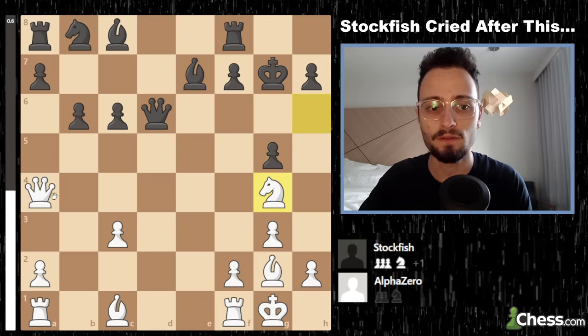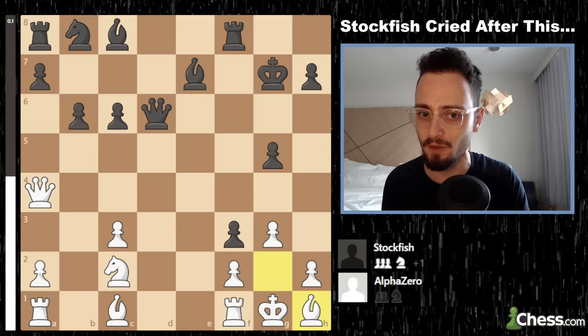Then black would boot the knight again, the knight would go there, and suddenly black is launching a counterattack using the pawns in front of the king. It could get really ugly, really fast — white's pieces could get completely restricted.